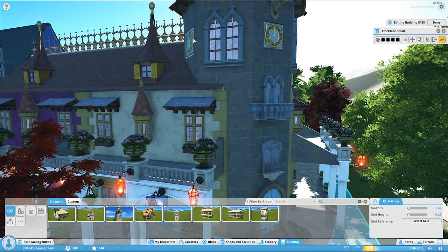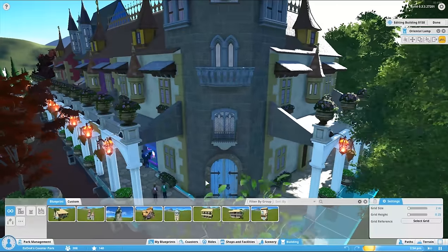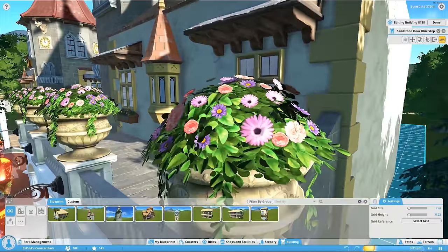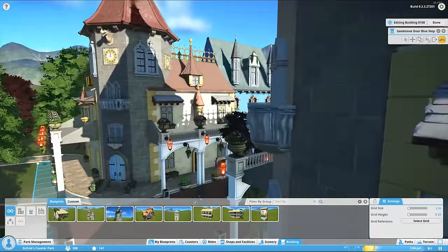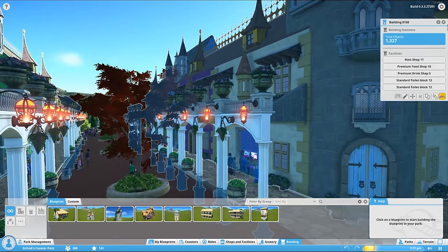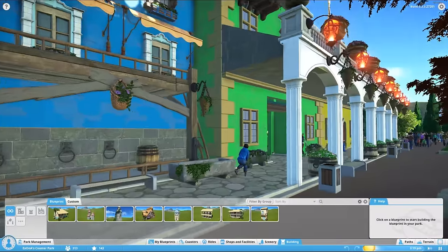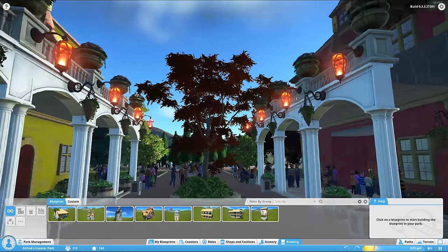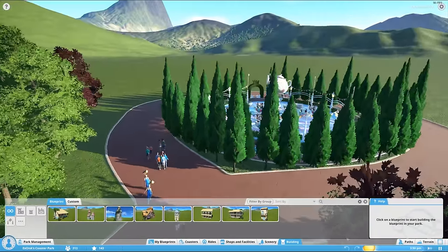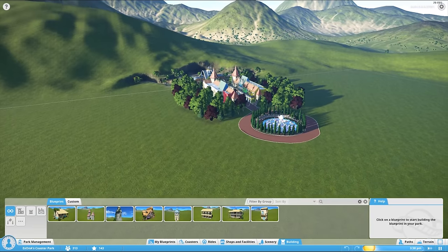These are all individual pieces - the clock, the roof, the window - and nobody told this person how to build this. This was all them being ridiculously creative, making a really beautiful main street entrance like in Disneyland. We've got a path in the middle and paths along the side so people can walk underneath and look around. It's really cool, really impressive, and gorgeous.